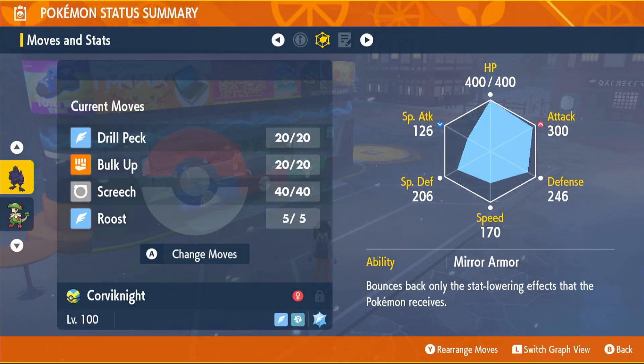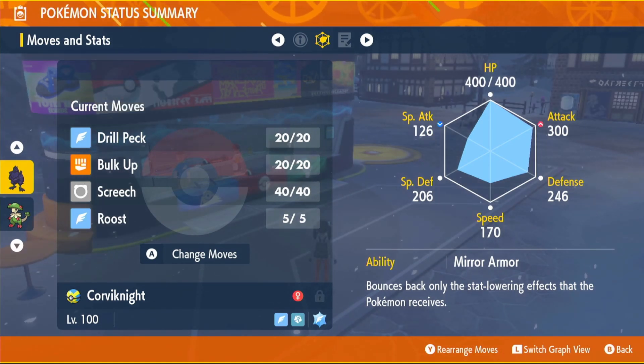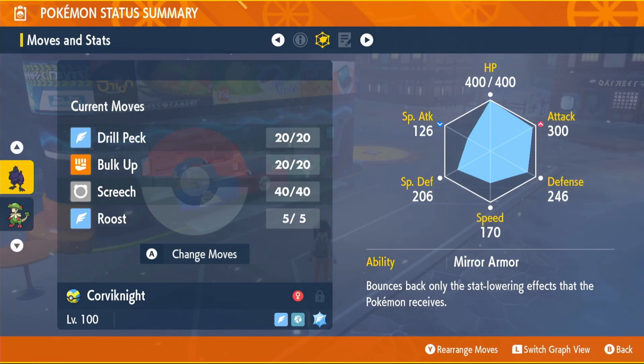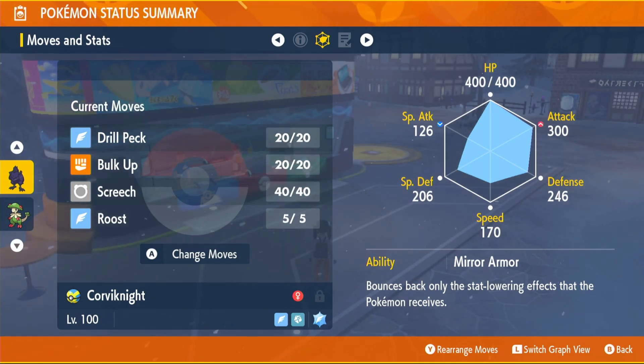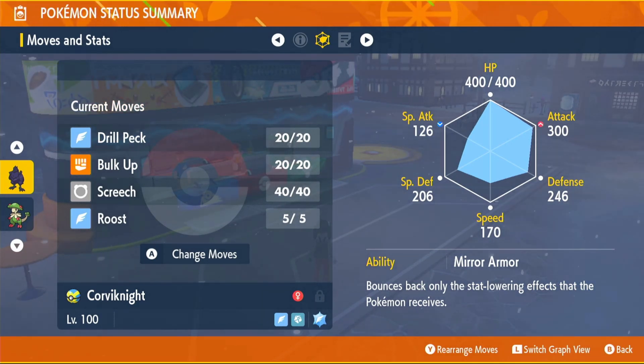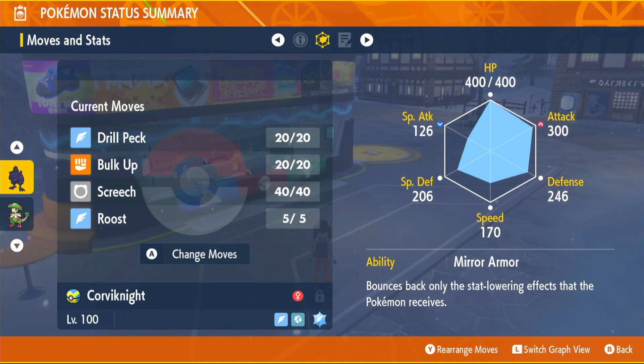Moving on to our ability: we're going to be using the hidden ability Mirror Armor. If we get hit with an attack that would lower our stats — like Tickle — instead of lowering our stats, it lowers the opponent's stats. You will need an Ability Patch to get this ability if you didn't catch your Corviknite in a raid. Ability Patches are obtained by doing six and seven star raids.